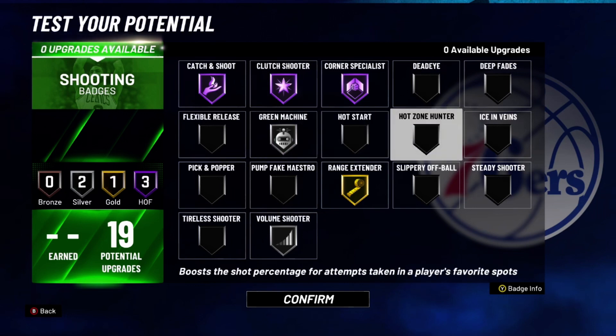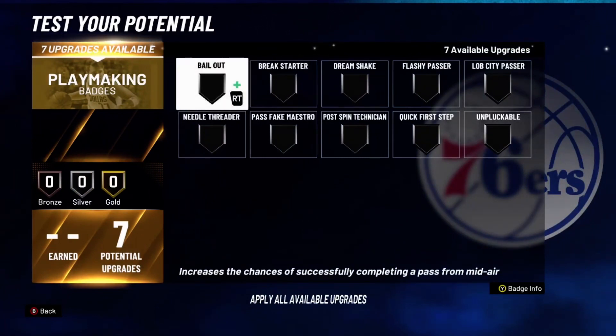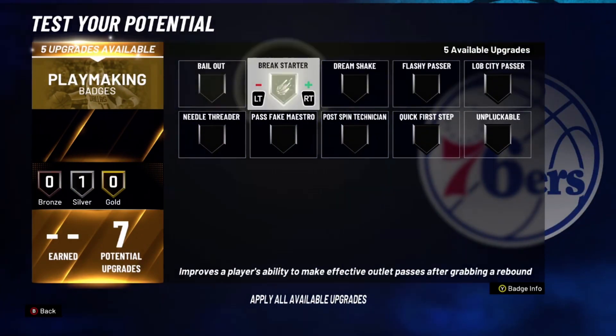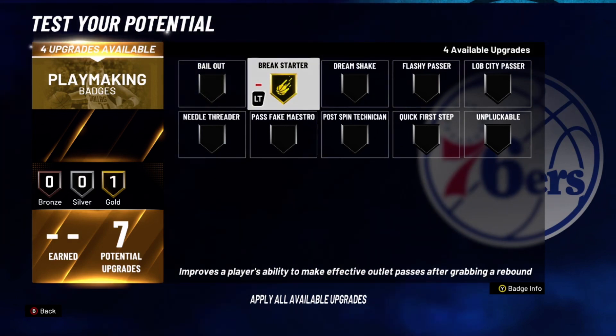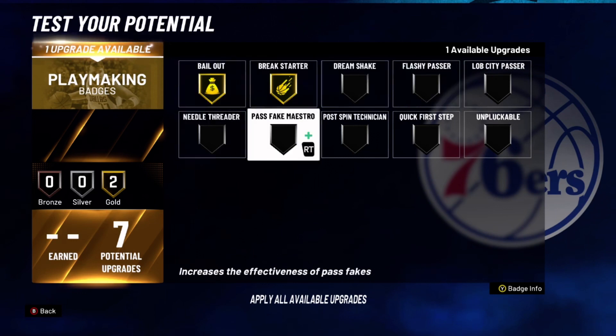If you have hot spots, you can put in Hot Zone Hunter or Hot Start — that's up to you. For playmaking badges, this is key: you want Break Star. If you need to throw the ball — say you grab the defensive rebound and your guard is cherry-picking — you throw the ball to the guard and it won't go over his head or between his legs, it'll go straight to the guard so he can throw the lob without worrying about a turnover, because you have Break Star. Also get Bail Out just in case — if you thought you were open but the defense is closing, you need to throw the ball out, and that's what Bail Out is for.